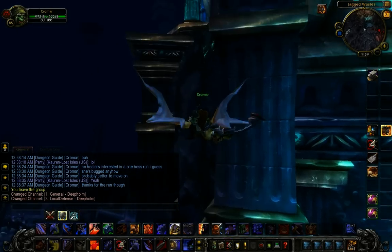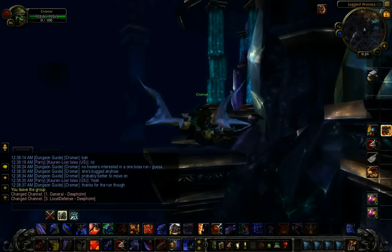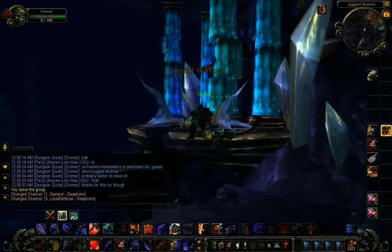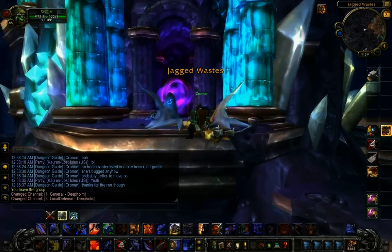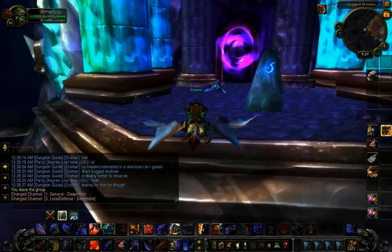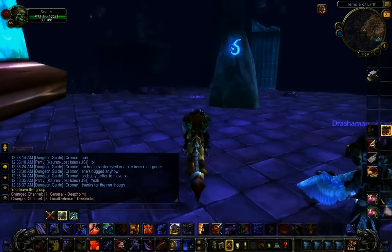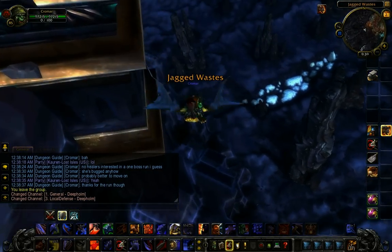Welcome to another World of Warcraft Cataclysm beta video. This is Kroemar for TGN. Today we're going to be looking at Stonecore, the new five-man dungeon in Cataclysm. It's located in Deep Home. You start out facing the door to the Temple of Earth, head up and to the left around the spire, and you'll see the entrance. Once you explore it, you can use the Dungeon Finder, which will allow you to simply warp to it.